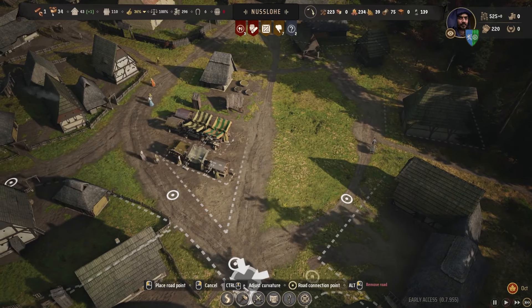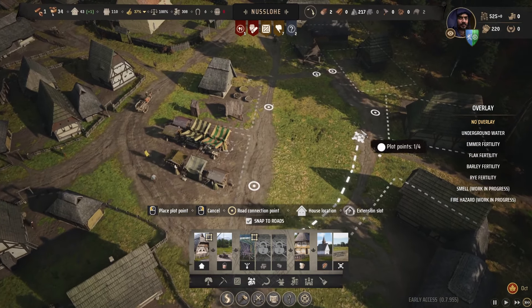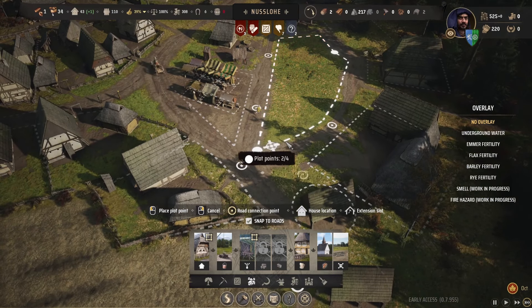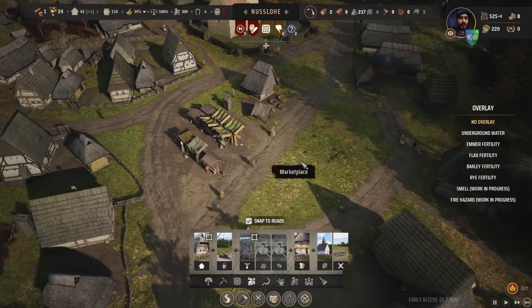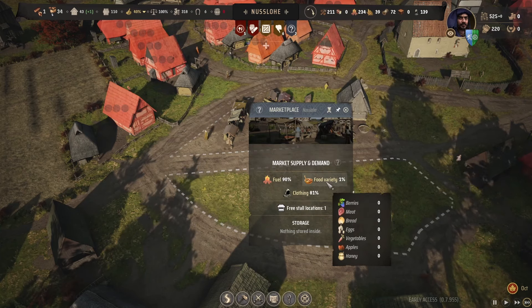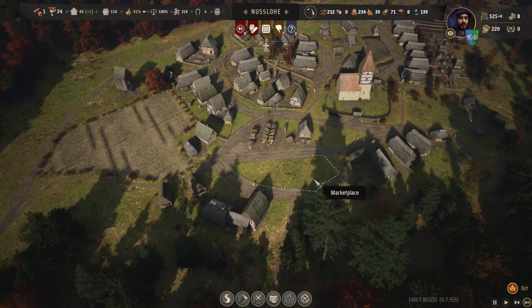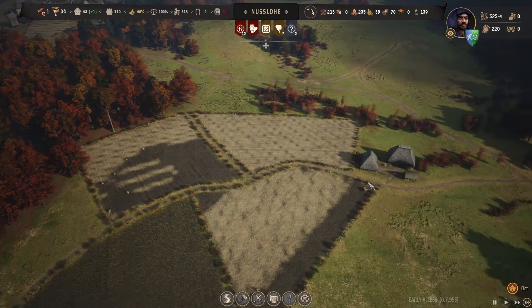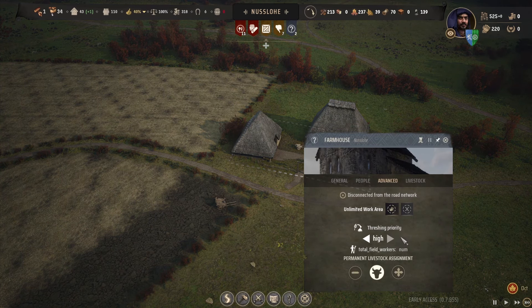I'm going to put another marketplace in this area here - we'll just fill the whole thing out. 13 store slots available, that's good, room for expansion. Food is looking good - that should be sorted soon. The windmill has nothing because we need to start threshing. I want a higher priority thresh on that so they should go and do that.